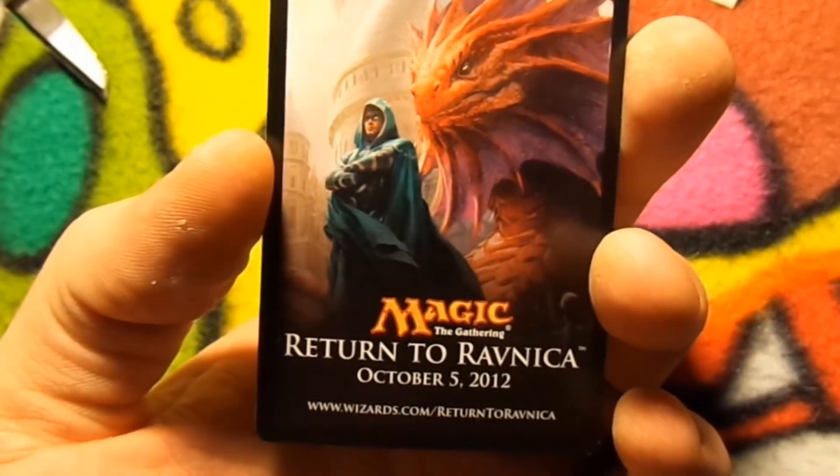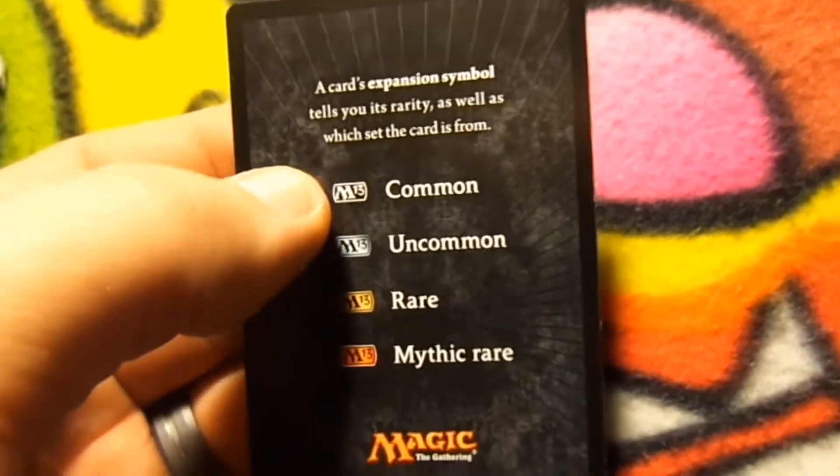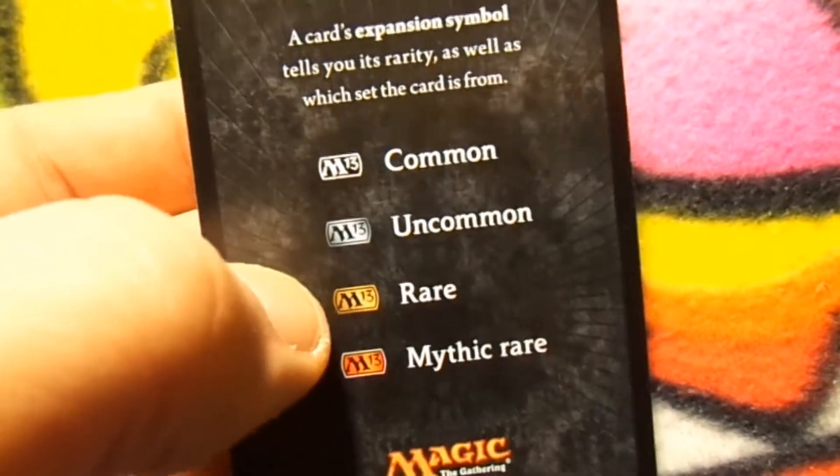You can also get one of these in it too — it talks about Return to Ravnica. And you do get a little card that tells you: black is common, silver is uncommon, gold is rare, and orange is a mythic rare.